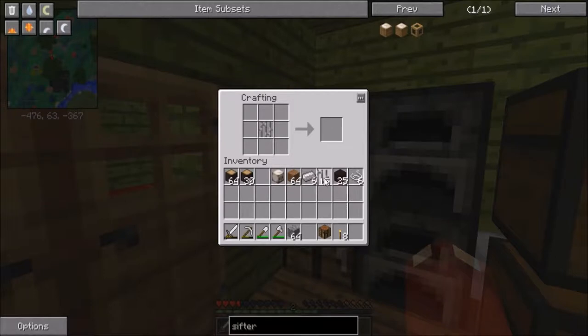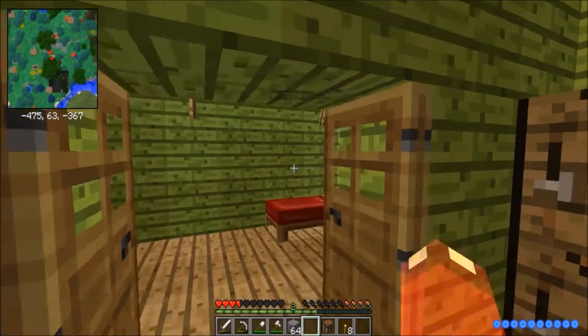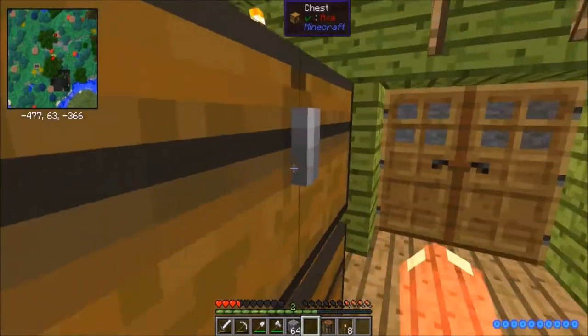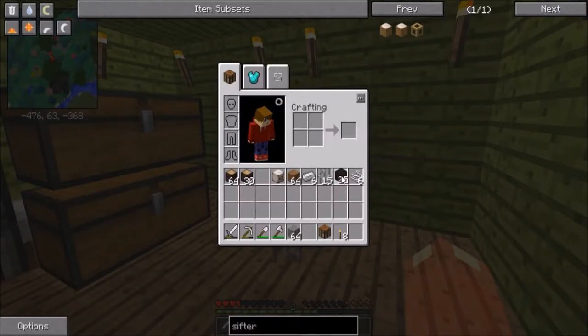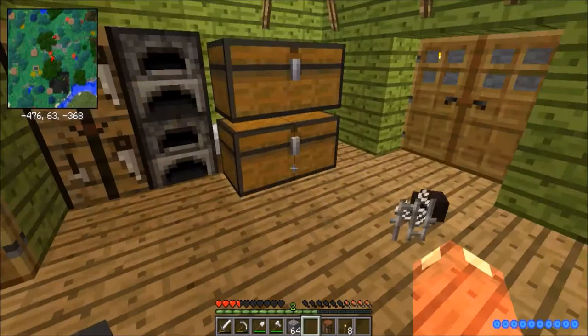We're smashing this! Iron bar in the middle. Do you want to get this sifter with me? Let's get an achievement. What do you need to do to get this? I'll give you all the resources. You need to put one iron bar in the middle, then you need to put some wood round the edge and some string in the gaps.